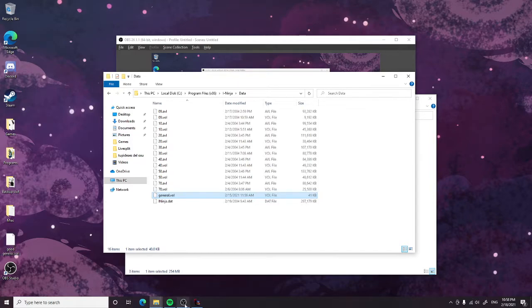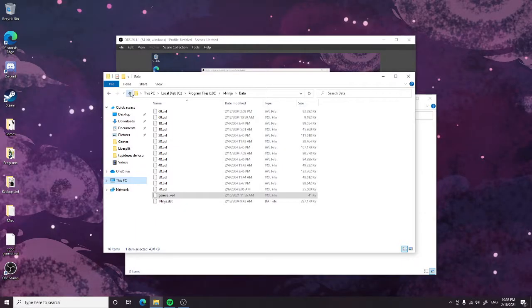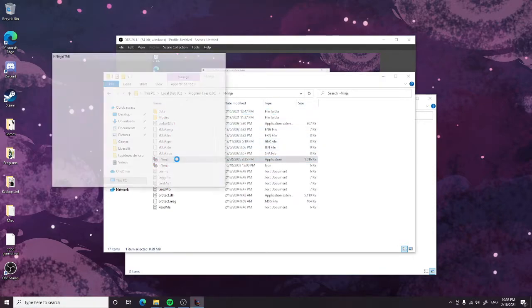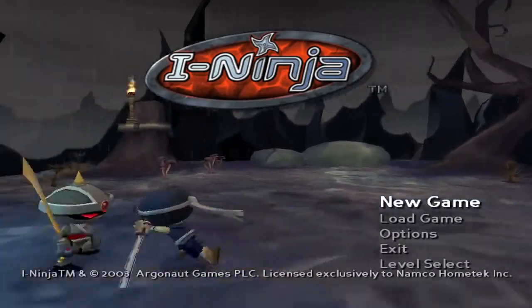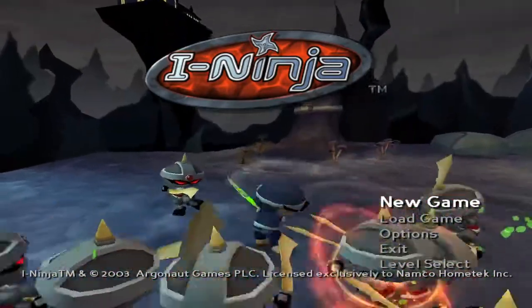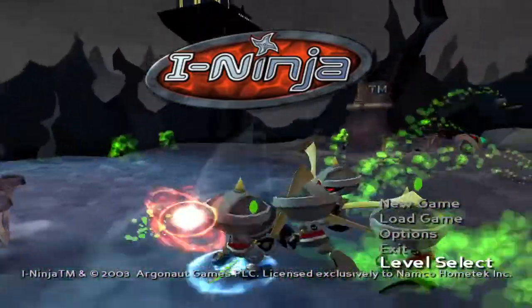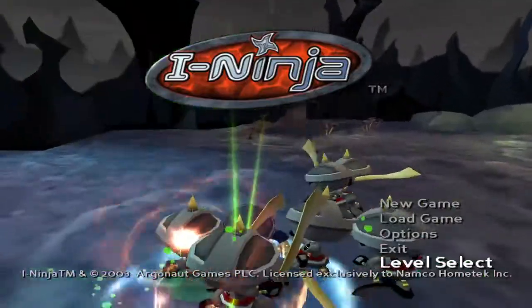So when you open iNinja itself, it's going to look something like this. Notice how it's mostly the same — the only thing that's changed really is the level select. So let's hop in and let's see what it gets.